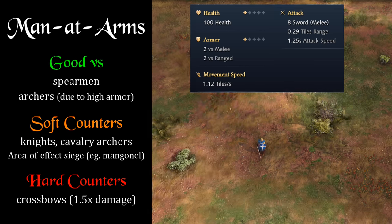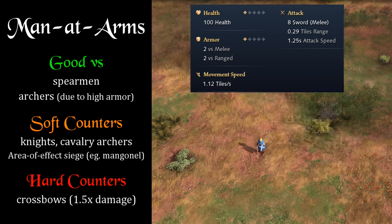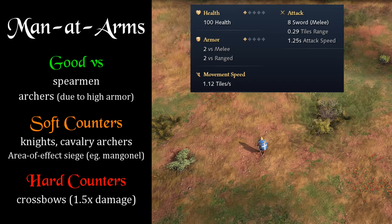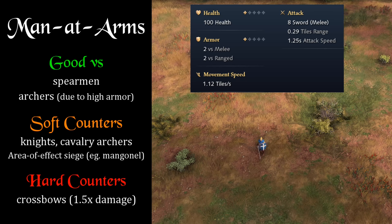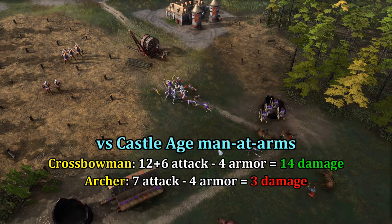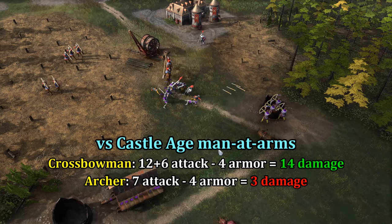Men-at-arms — which I'll group with the Chinese palace guards as a unique variation — have no bonus damage listed and are heavily armored general-purpose melee units. Being heavy melee infantry, they're countered well by crossbows, which have high enough attack to get through their armor plus a roughly 50% attack bonus. You might think archers are a good counter as in AoE2, but in AoE4 men-at-arms have quite a bit of armor. A castle age crossbow does 14 damage to men-at-arms per shot, whereas a castle age archer does only 3.